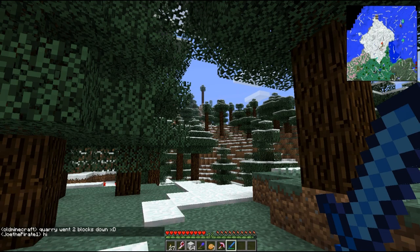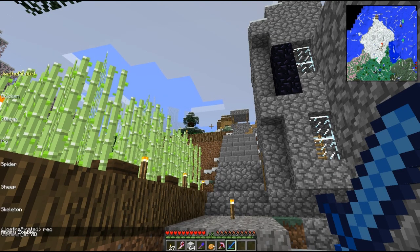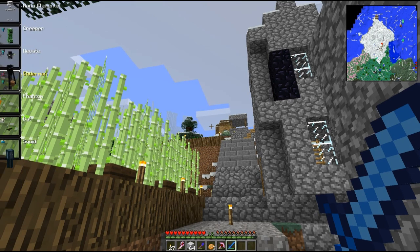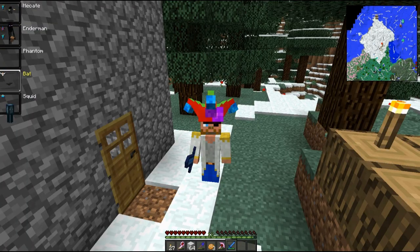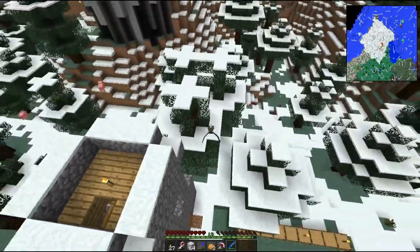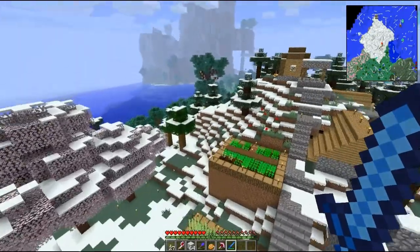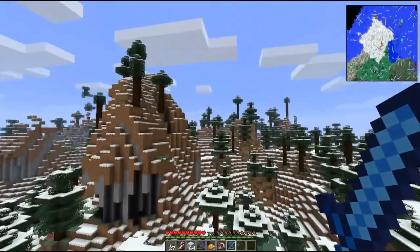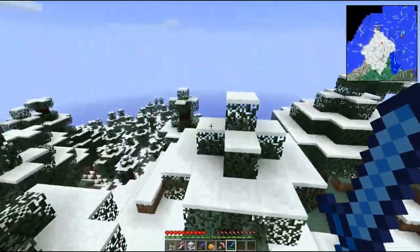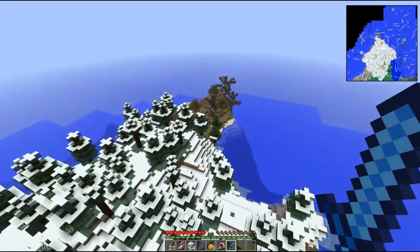There's a cool function in Feed the Beast called Morph — I can turn into any of the things I have killed. I recently got a bat, so now I'm a bat and I can fly around. I can still mine in place and pick things up. It's a really helpful mod — like, if you want to go dig clay at the bottom of the ocean, you can just turn into a squid and breathe underwater.